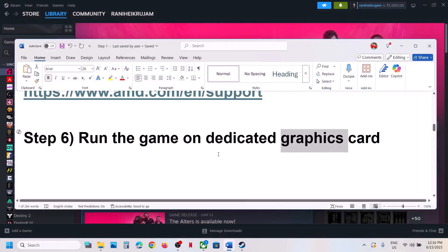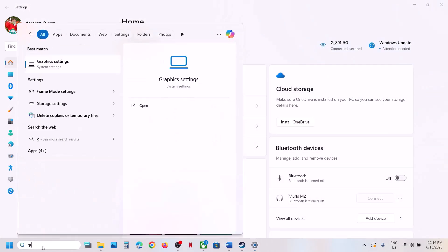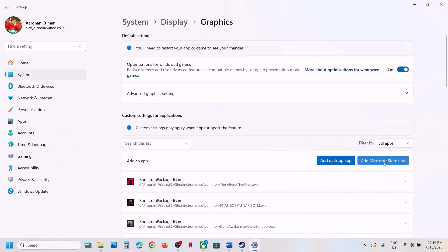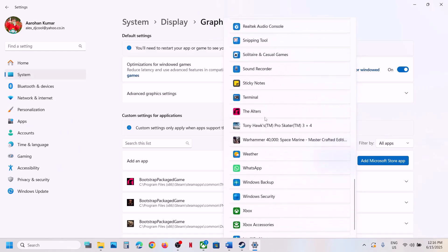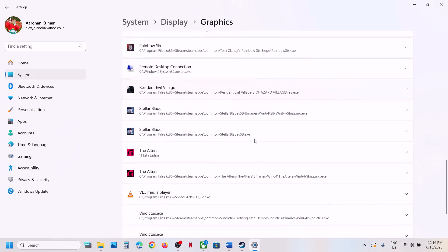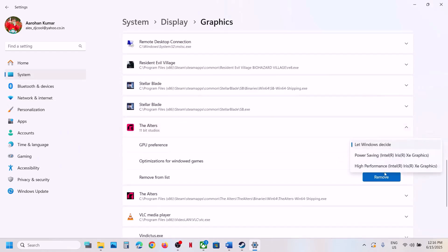For Game Pass users, type 'Graphics Settings' in the Windows search box, click Graphics Settings, then click Add Microsoft Store App, find the game in the list, click on it to add it, then select High Performance and check.